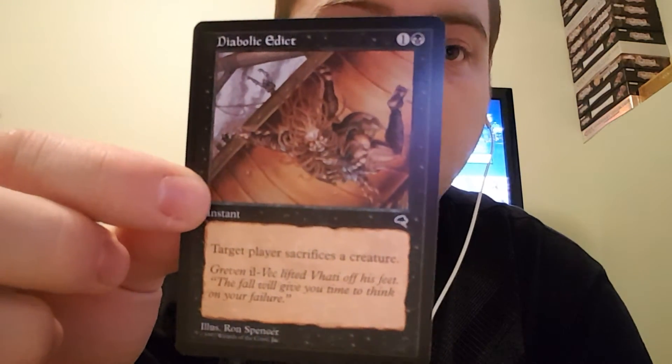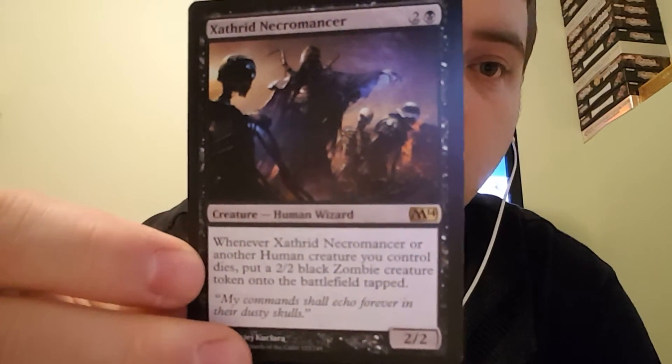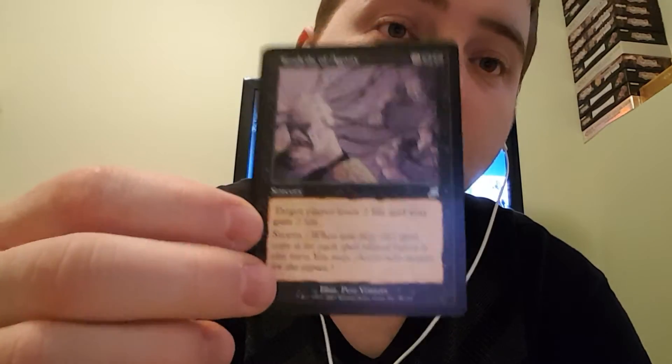Diabolic Edict — target player sacrifices a creature. Fleshbag Marauder — when it enters the battlefield, each player sacrifices a creature. Sathrit Necromancer — whenever this or another human creature you control dies, put a 2-2 black zombie creature onto the battlefield tapped. I might have this card already, but it's decent anyways. Tendrils of Agony — target player loses 2 life and you gain 2 life, and it has Storm — check it out if you don't know about Storm.